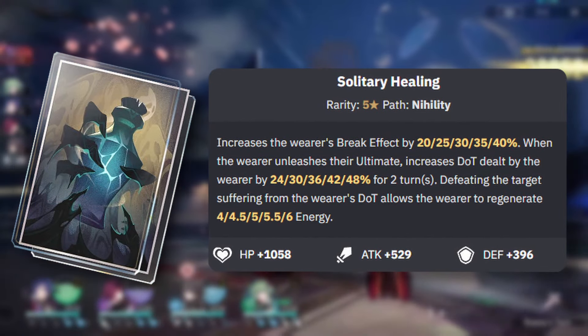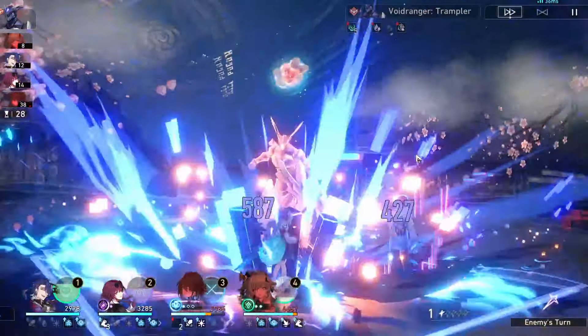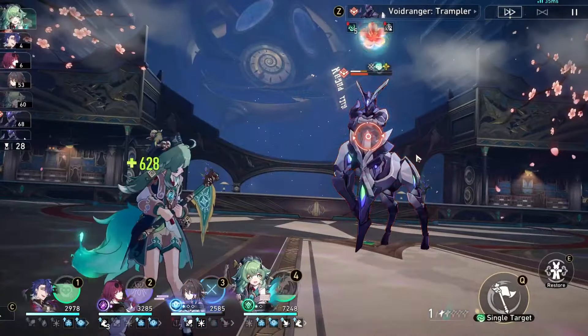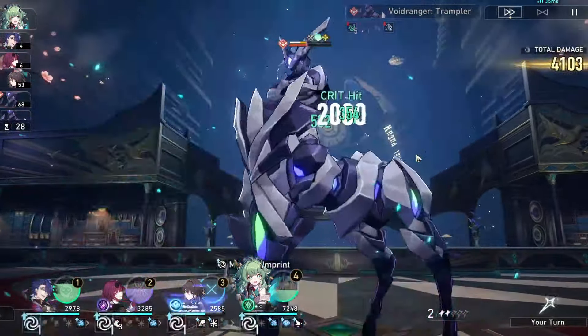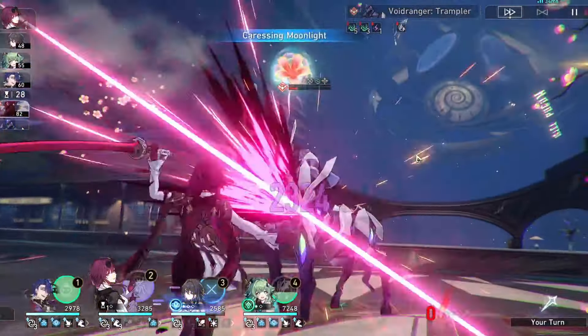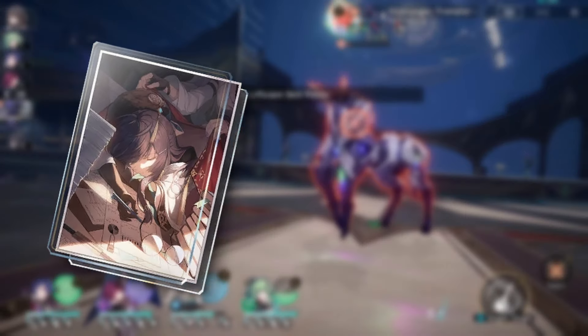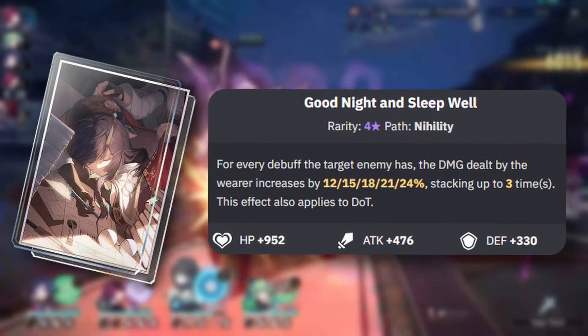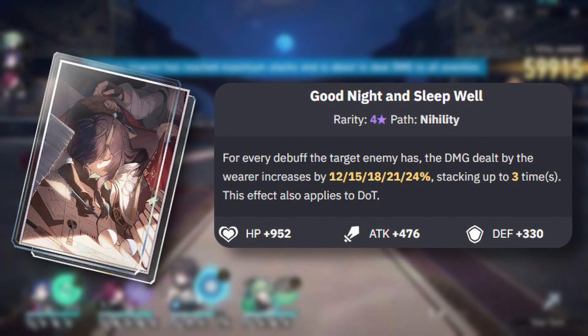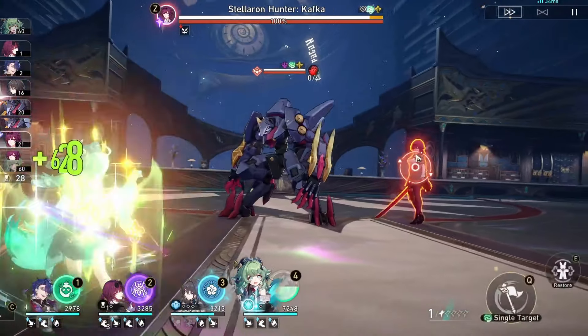The basic attack is a small amount of damage to a single target. Then the skill is a blast attack dealing damage to three enemies, and it will trigger DOT on the selected enemy to deal extra damage — this is what you'll be spamming in battle. Her alt does damage to all enemies on the field, applies shock, and after you unlock her A2 trace node it will trigger any DOT applied to any enemy it hits. Her talent: once per turn, whenever another teammate uses a basic attack, Kafka will launch a follow-up that inflicts shock and also does a little bit of lightning damage.